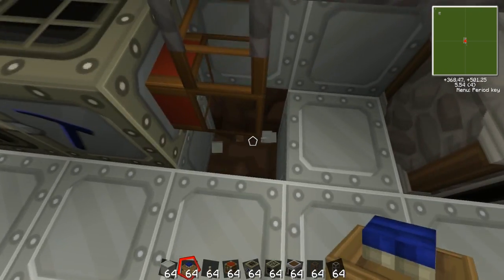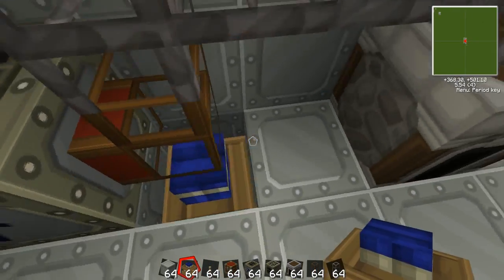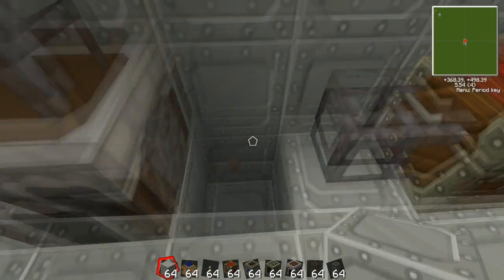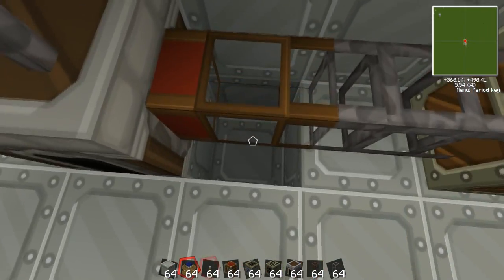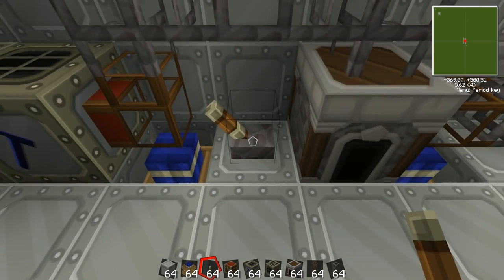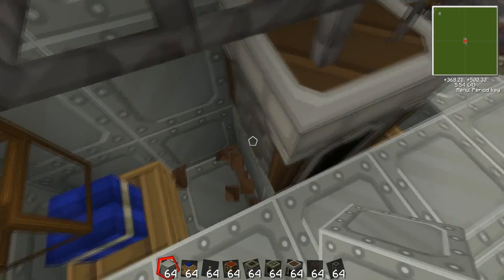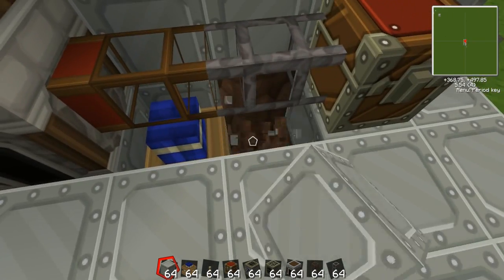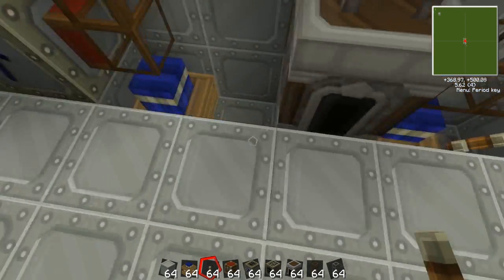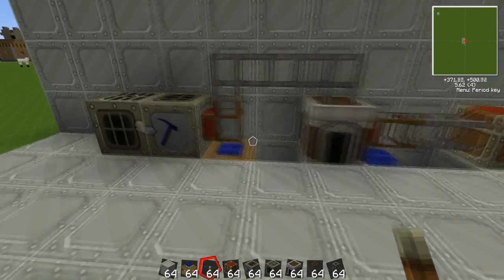So I'm going to place a redstone engine down here and one down here. You need to power it with something — I'm going to use levers. I'll place these down here as well to make it nice and neat. You put the lever down and turn it on. And that's basically your setup.